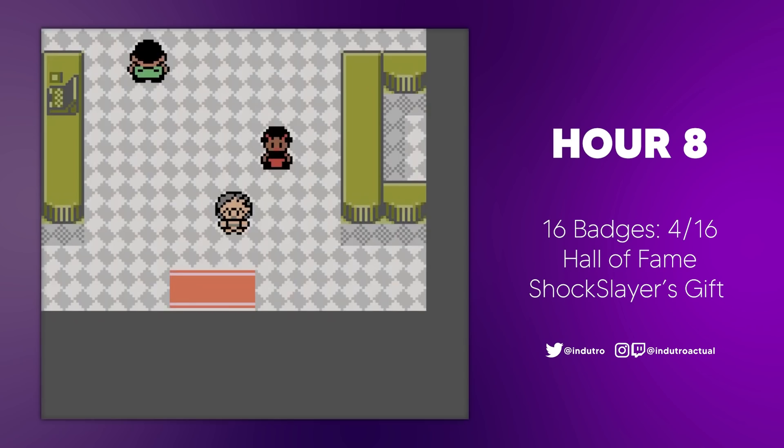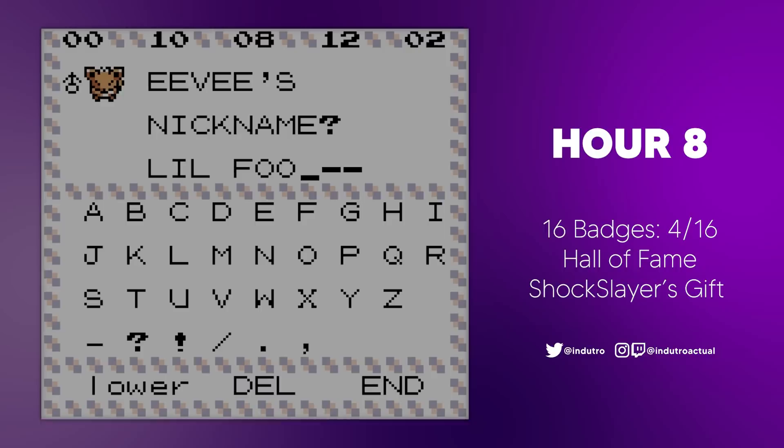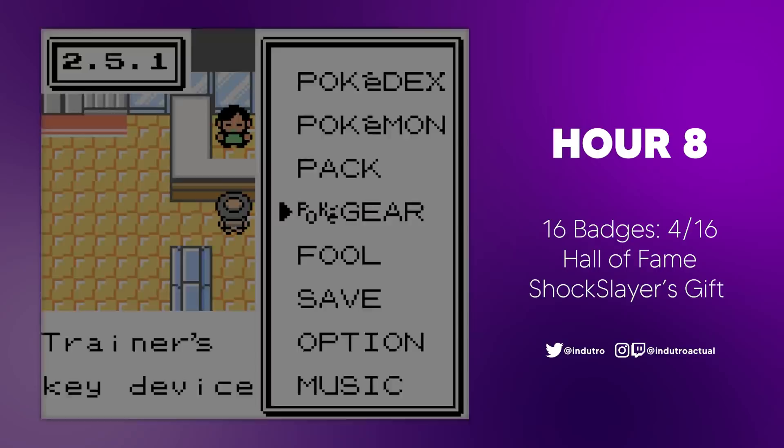I decided to make the journey to Goldenrod on foot, exploring the routes and battling trainers along the way. Before we knew it, we had arrived in Goldenrod City at the eighth hour. We made our way to Bill's house and grabbed a free Eevee, naming it Lil Fool. We then visited the Goldenrod department store, buying a Water Stone for Lil Fool, and before long Lil Fool evolved into a Vaporeon.